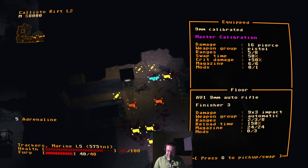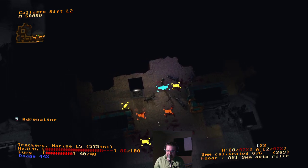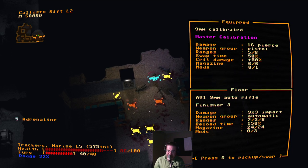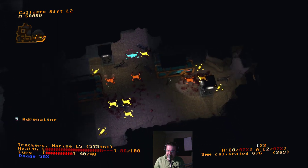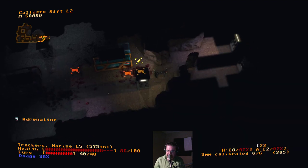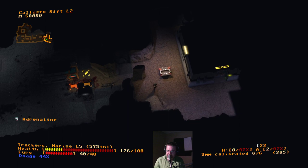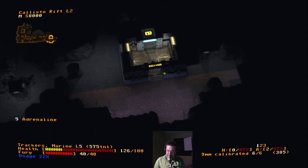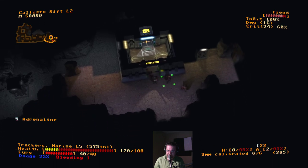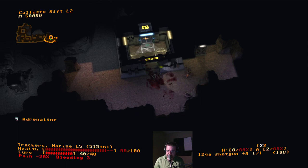Now this is an interesting choice — Finisher three. We'll think about it. I wish I knew what all of the different abilities did, but I think that will probably do more damage or something. Combat pistol — I think honestly the master calibration is probably pretty good. We seem to be able to hit very, very easily with this. So this is the one that we want to go down. Let's switch to our shotgun.